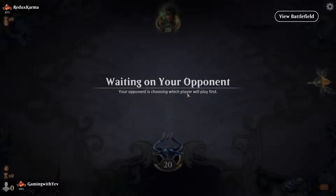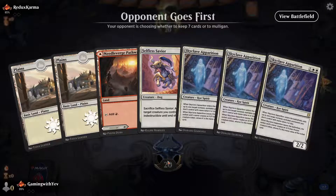Our opponent is taking way too long to figure out whether they want to be on the play or the draw. They decide it's a good idea to be on the play — crazy, I never would have thought.